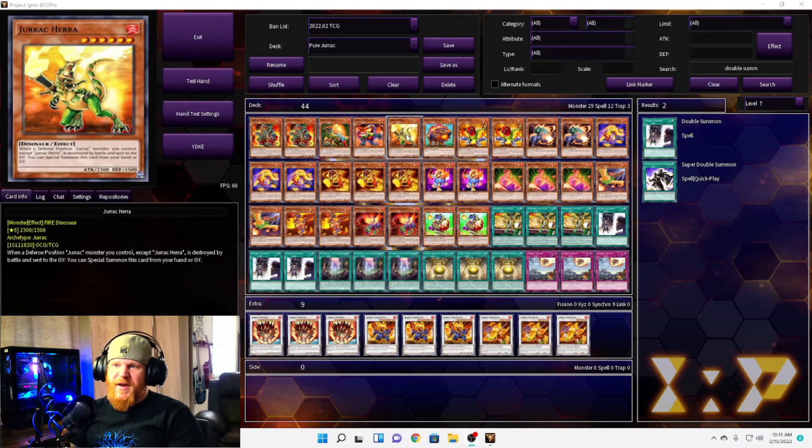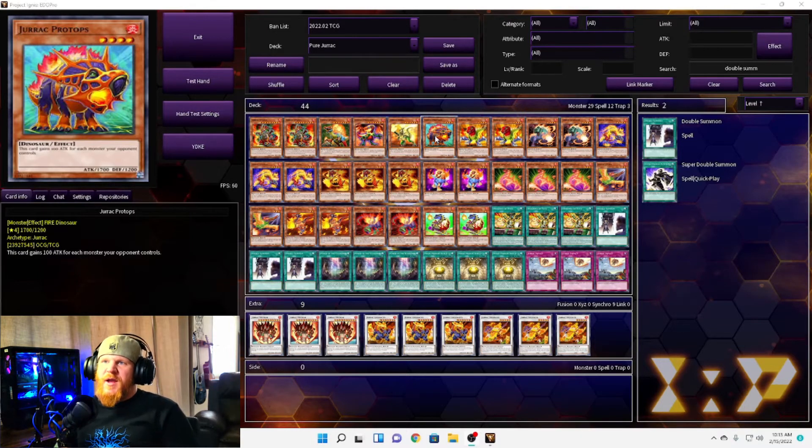We have one Jurac Hera. When a defense position Jurac monster you control is destroyed by battle and sent to the graveyard, you can special summon this card from your hand or graveyard. That one's okay, but it needs specifically another Jurac monster destroyed by battle — and most card effects now destroy by effects, not by battle.